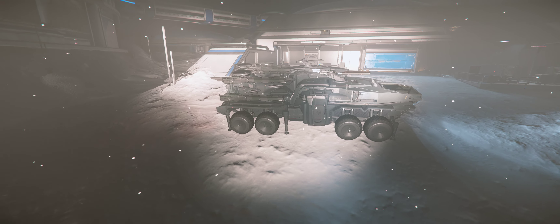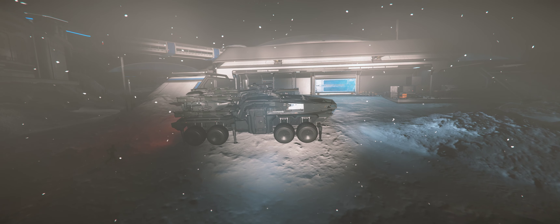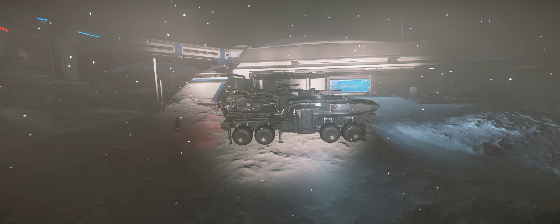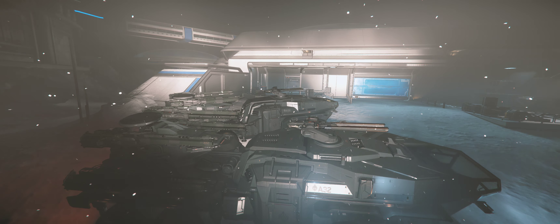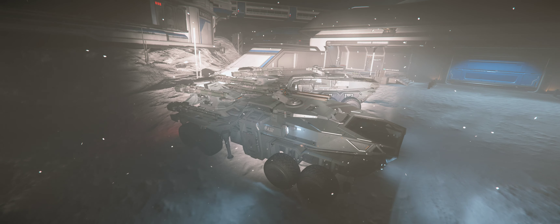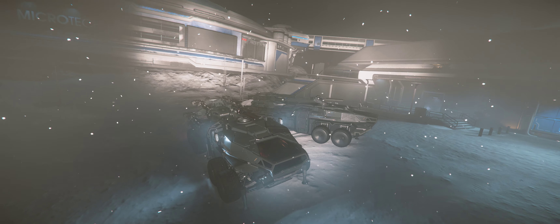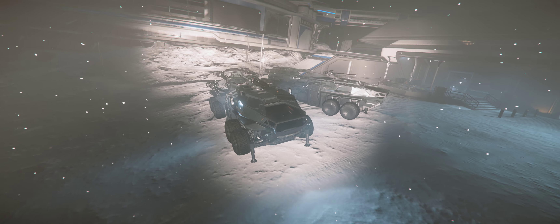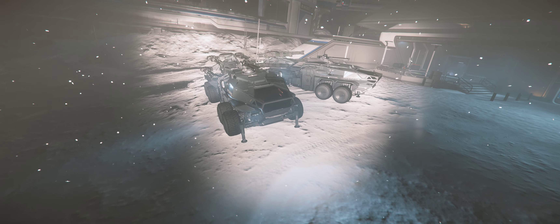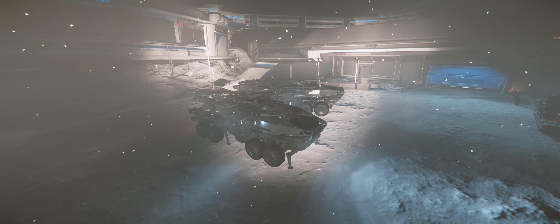You notice that it is in grounded mode? The jacks are down on the ground like it is ready to fire. It is probably stuck like that. It has a single forward mounted Panther, size 3. It doesn't have the smaller turret like the missile one does. Size 3 is pretty good though, and then that quad on the back.